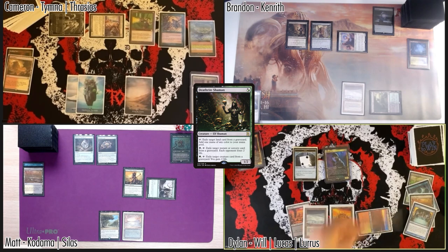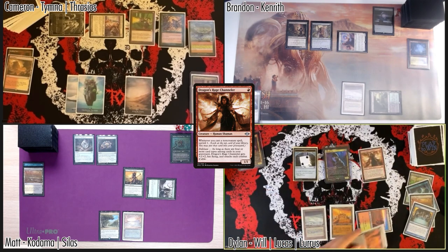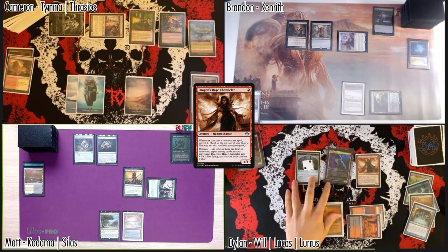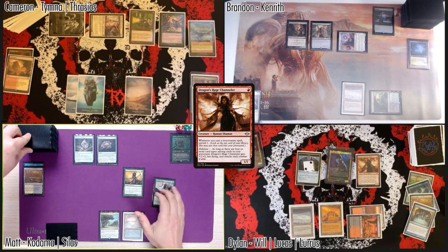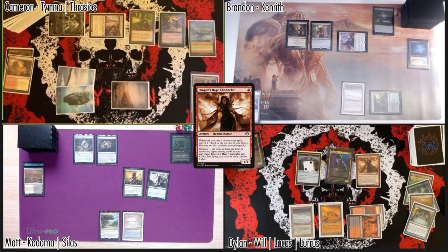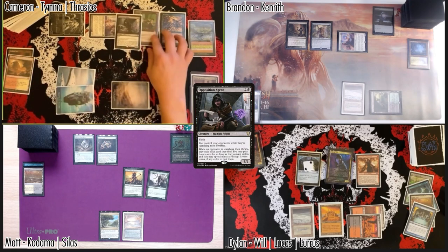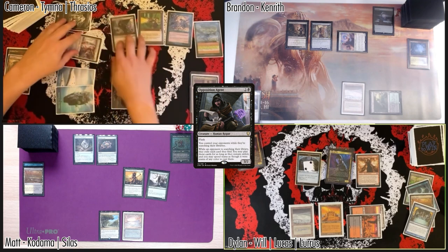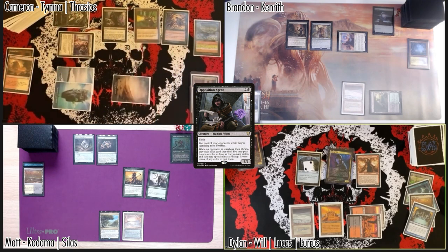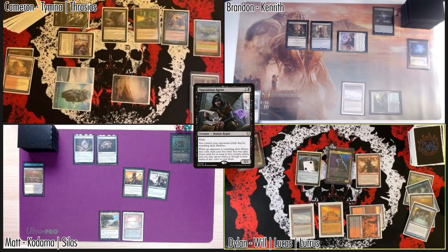I can cast a Dragon's Rage Channeler with this Badlands. Seems good — pass the turn. Just pass the turn. I think I'm going to do this anyway — I'm going to flash in an Opposition Agent! I straight up called that in my head — I looked at my friend and said 'Opposition Agent's coming.' To be fair, I thought it was a Mindsensor, but same difference.